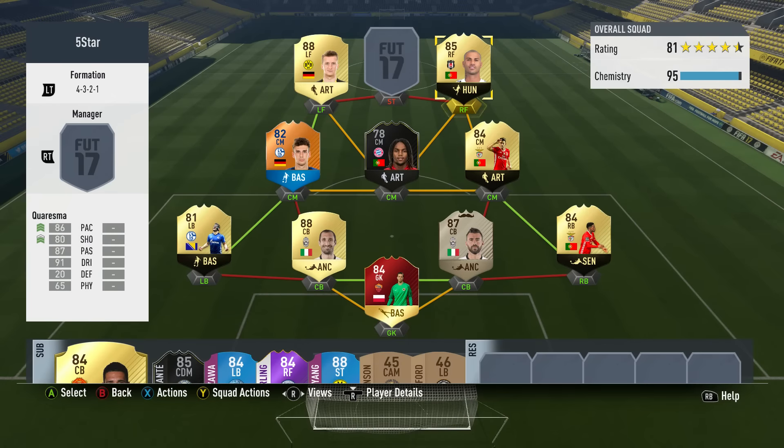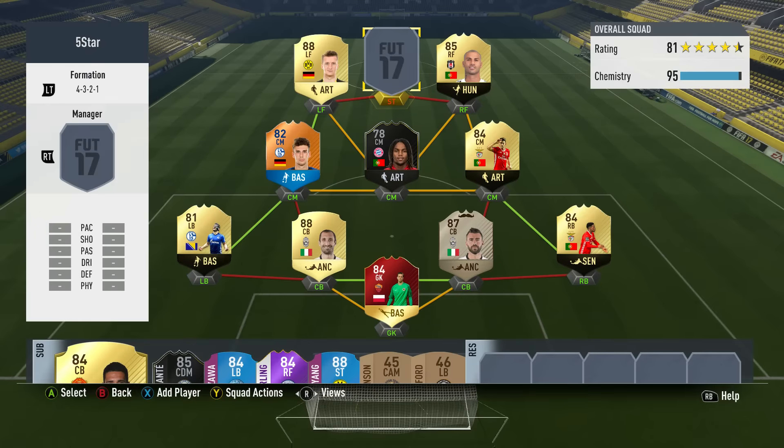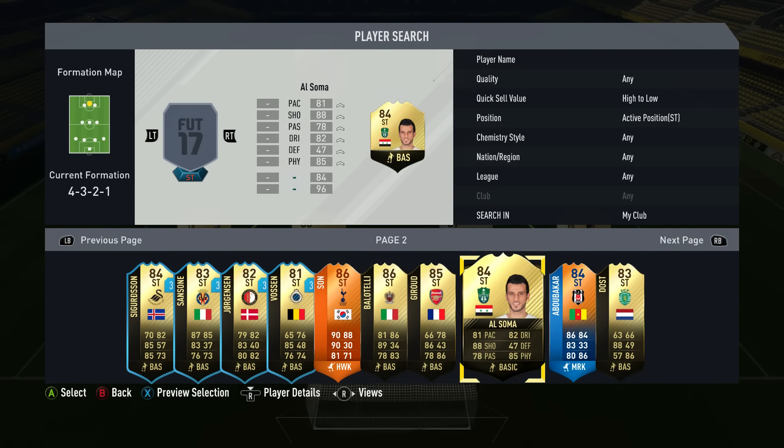The right forward is a player I'm using for the first time again this year — in-form Ricardo Quaresma from Besiktas. 44,000 coins, 5 games, 4 goals, 3 assists — a nice return for a right forward. 4-star weak foot, 5-star skill moves, 86 pace, 91 dribbling, 80 shooting, and 87 passing. Off the top of my head, I can't think of a better Portuguese right forward than Quaresma. I know Nani has a lot of cards with a high rating, but in-game he doesn't really cut it compared to Quaresma.